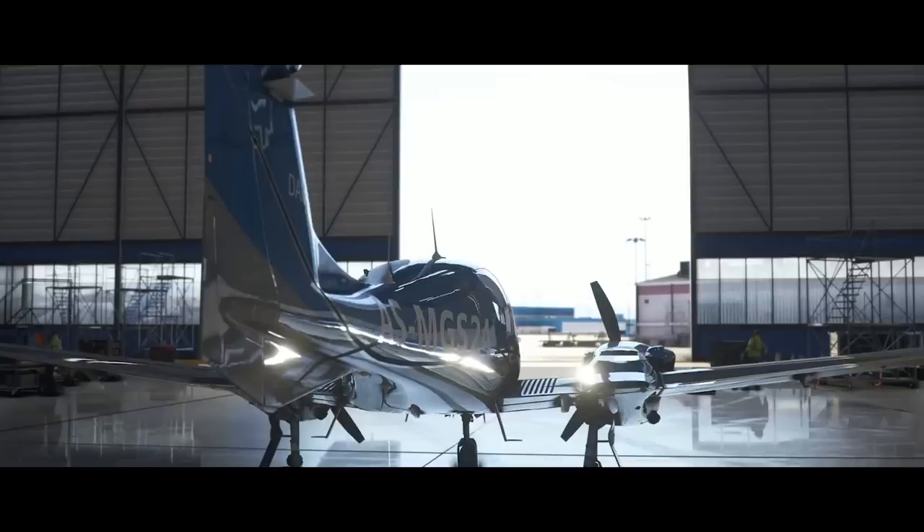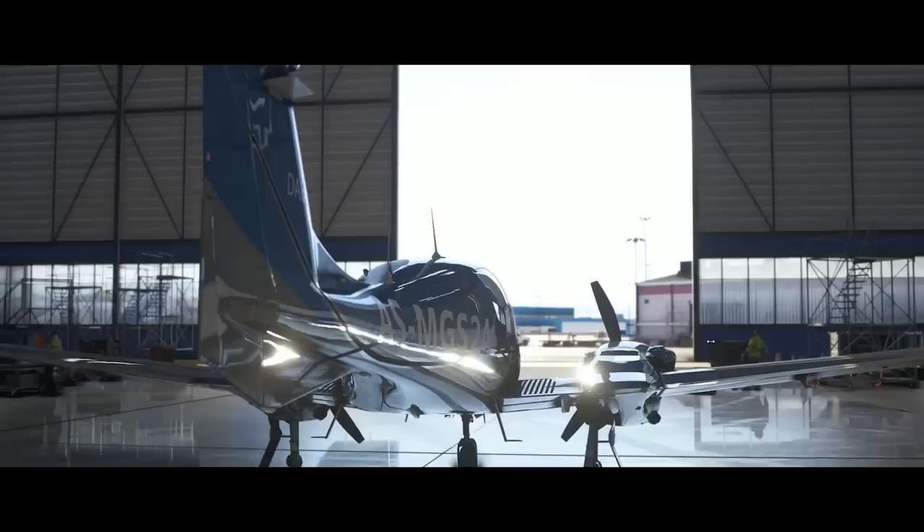Here we are greeted with the very first shot of an airplane in the flight simulator. This is a Diamond DA-62 twin-engine airplane. I want you to pay attention - we've got guys standing here and they are animated. If I move this forward, you'll see movement there. We also have a truck in the middle. We don't know if we're going to have some kind of dynamic opening menu where you choose your airplane - it seems very dynamic.